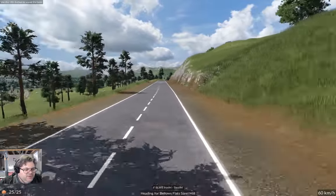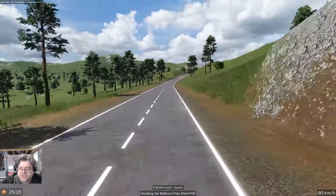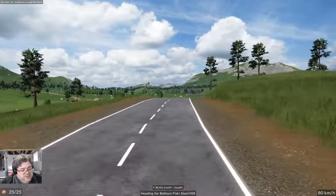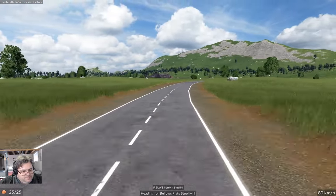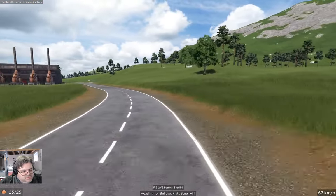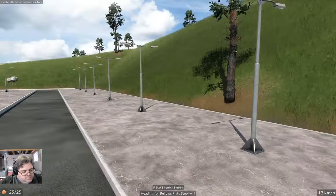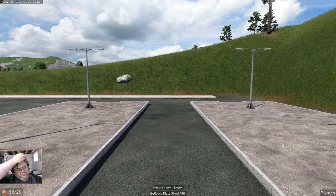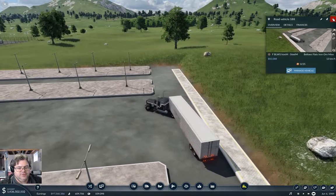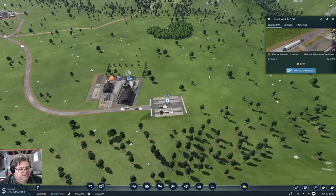You can get away with fairly egregious stuff on roads without it being too unrealistic — at least I'm basing that on the roads around here in the real world. Ooh, rollercoaster-y! Clearly that's going to make some cash. Let's take a look at the line rates.